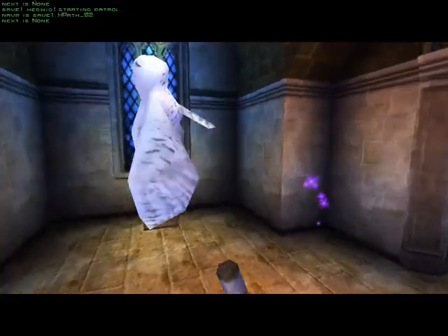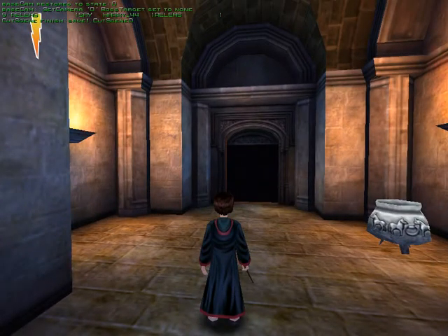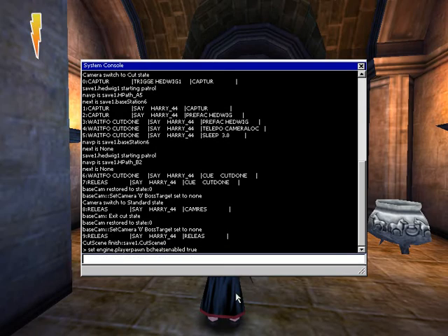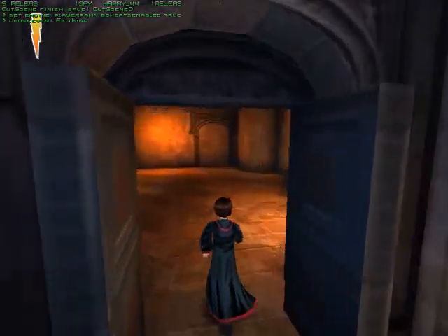I wanted to show you guys some more of the cause event cheats. There's not very many in this map, so the first one is Exit Wing, which opens and closes.